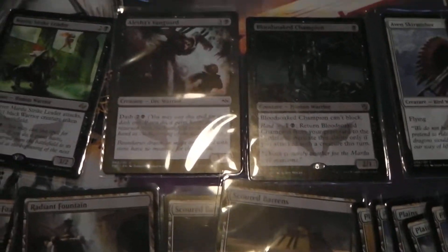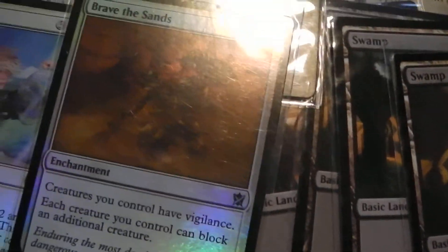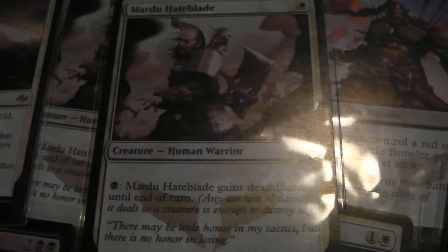The life gain in this deck is quite low other than Harsh Sustenance. There are three Radiant Fountains, Brave the Sands to give your creatures vigilance, and one of my personal favorites — Spectra Ward — which you can use to protect something big or just something you want to keep around. We've also got Mardu Hateblade; I was thinking of throwing in Typhoid Rats instead, but it's a warrior, so having to pay one black mana to get deathtouch is no big deal.